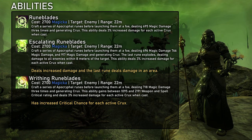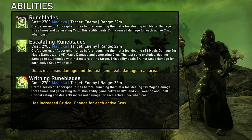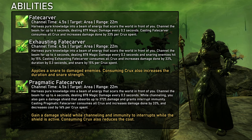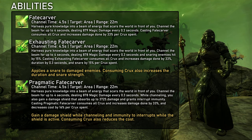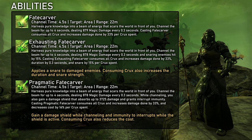Runeplates is a damage spammable — it's not particularly good and has no secondary effects apart from generating Crux. It's currently not used at all by damage dealers and for us it's also just not really interesting even if we want to deal some damage. Fatecarver is a channeled conal damage ability, essentially the DPS version of Remedy Cascade. It's very powerful, but the required Crux management and long channel time make it generally unattractive for healers unless we go for a complete hybrid build. Pragmatic Fatecarver is the weaker morph in terms of damage potential but in my opinion still generally more suitable for healers, as the longer duration of the other morph leads to more problems.